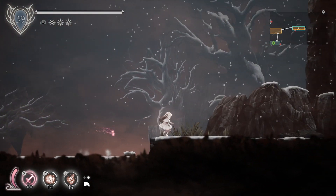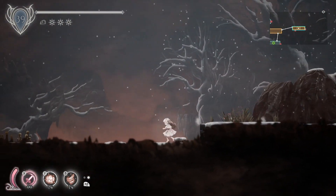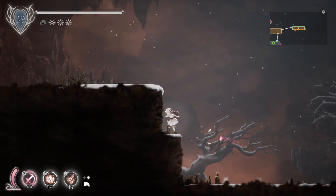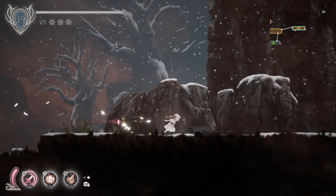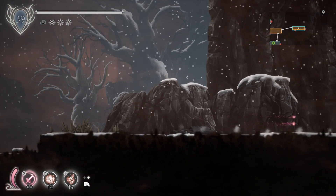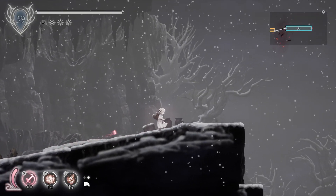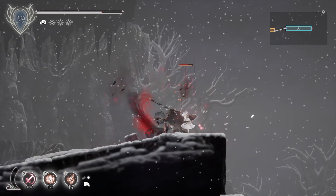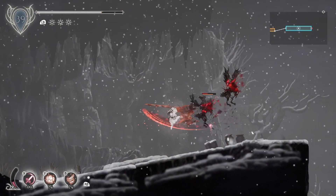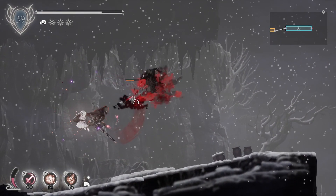I feel like something's gonna happen in this room, like there's going to be a mini-boss. But maybe not. There is a down path in this room. I'm going to go right first. Let's keep going right. We've definitely entered a new area. Even worse birds — they're teleport birds. I don't like teleport birds.